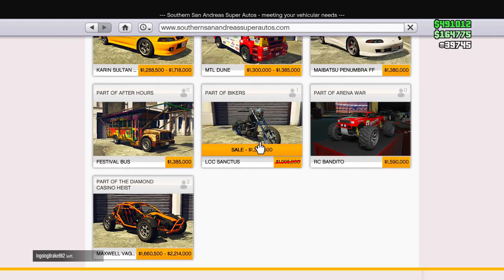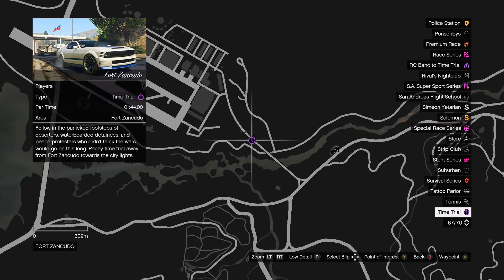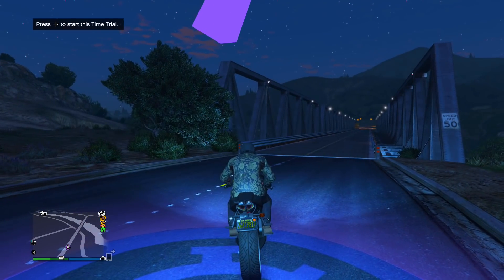Hopefully these sales will help you guys save some money. This week's time trial has been renewed — you can make $100,000 in under 1 minute and 44 seconds if you beat the Fort Zancudo time trial under the par time. I have a guide here where I complete the time trial under the par time and get rewarded the maximum amount of cash.